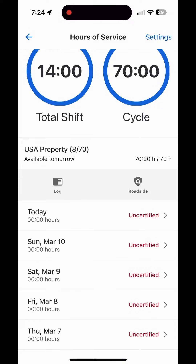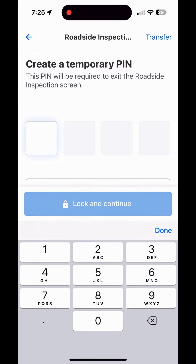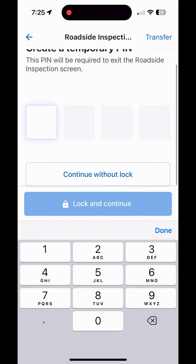Next to it is roadside — click on that. This is where you go if you're getting a roadside inspection at a port or from an officer on the side of the road. It's very important to know how this works because if you don't, you can get a violation just by not knowing. First thing it asks is if you want to create a special PIN, which is used so the officer can't snoop around in other parts of your phone during the inspection. I just skip it and continue without lock.